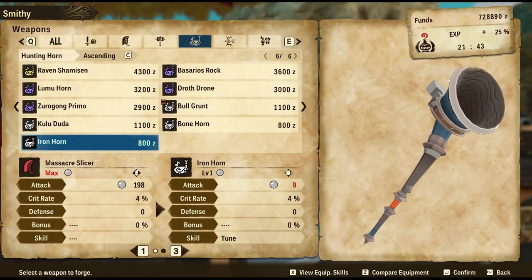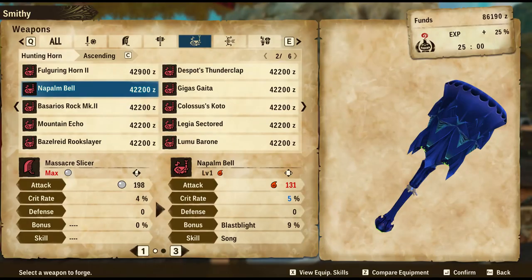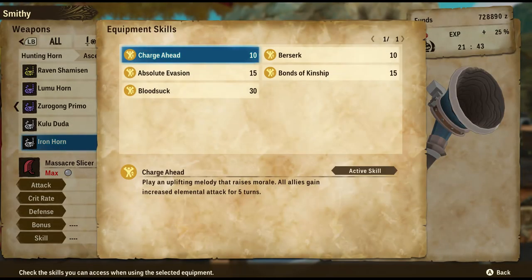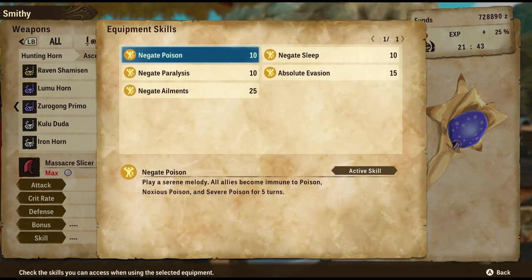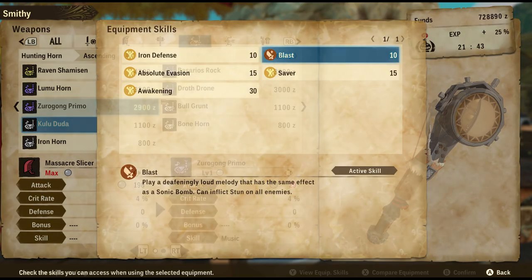Each Hunting Horn comes with a specific type that you can identify in the skills section. In total we have four types and each of them has different skills. Tune has the offensive songs, Melody is the one which focuses on negating status, we have Song for utility, and last but not least, Music for healing.